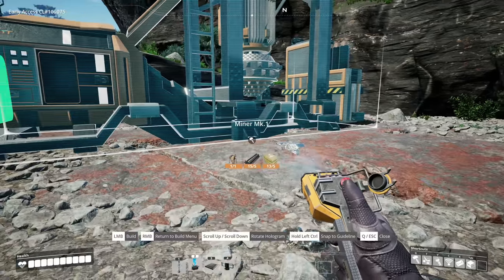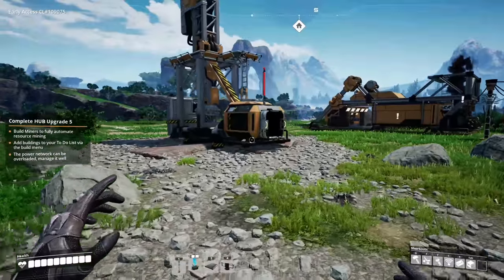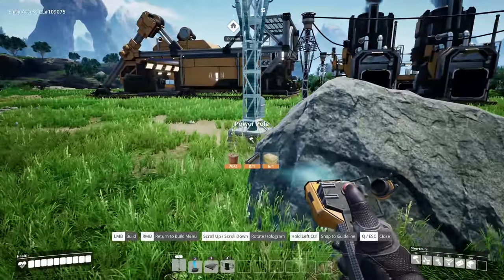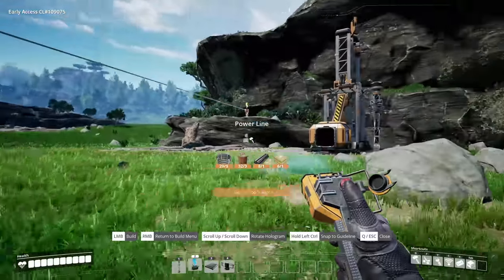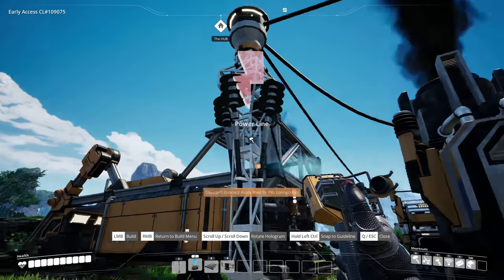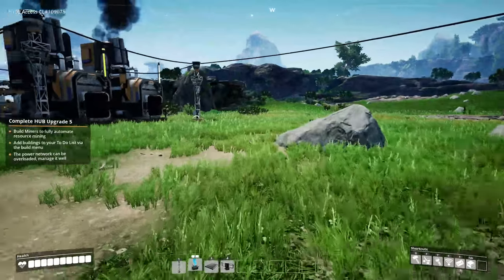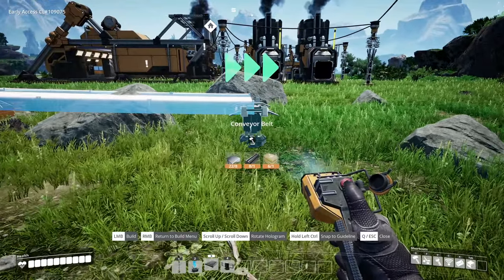I gotta get used to the keys again. We have one facing this way, we might as well have this one facing that way. We're gonna need another power pole over here, so we'll throw one there and one there. I don't have any cables - cable time. We can take this one from there. These power poles can only hold four separate lines - there is an upgraded power pole that holds more. These guys should be spinning up - oh they are! Look at that, auto mining their little hearts out.